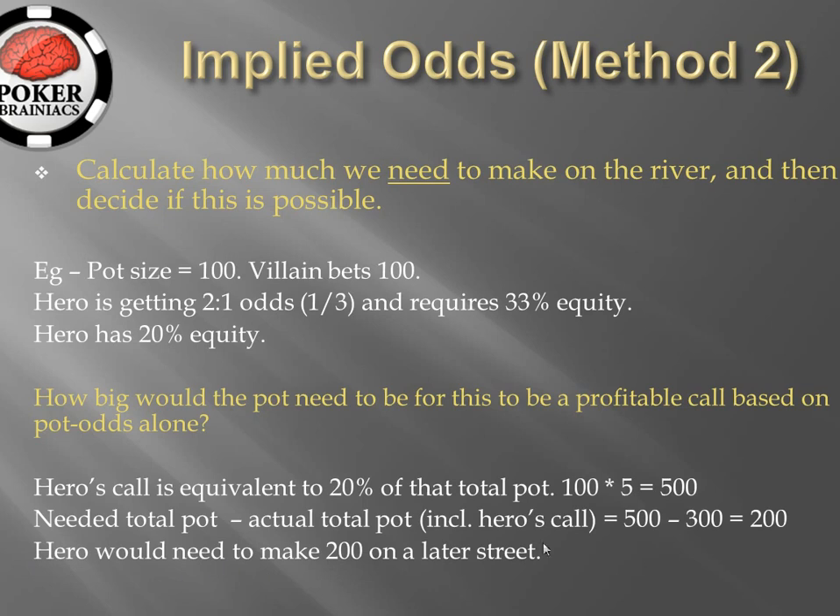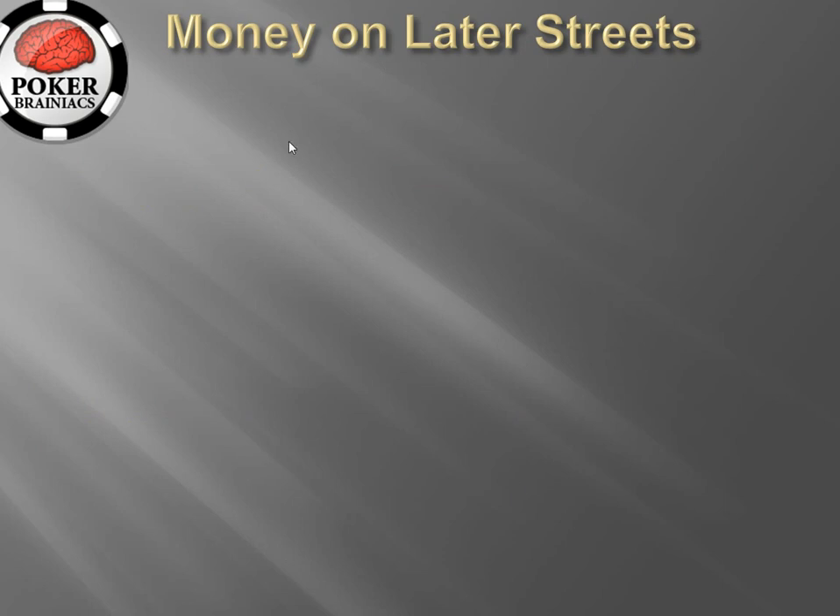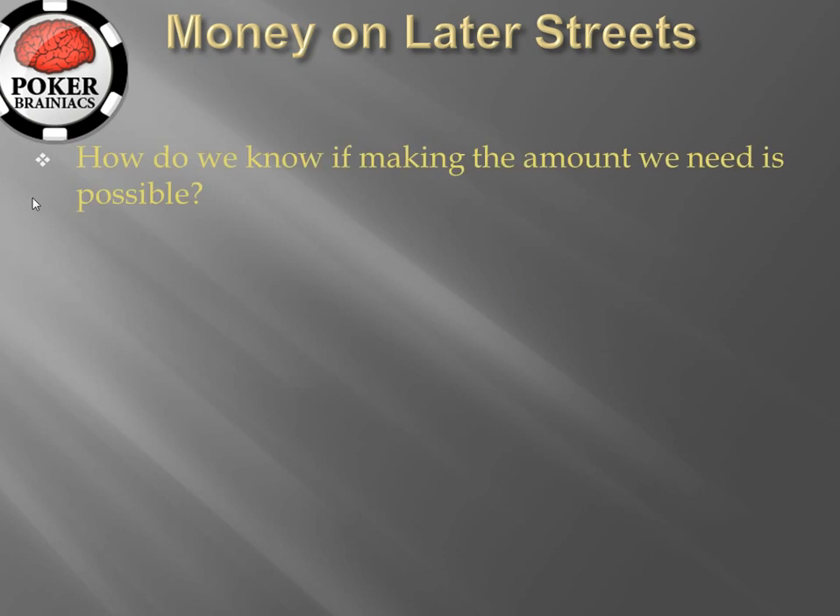Hero would therefore need to make 200 on a later street, at which point hero can think to himself: is it realistic that I can make this amount on a later street? Will villain put that amount into the pot? But how do we establish whether villain will put those chips into the pot on a later street? How do we know if making the amount we need is possible?